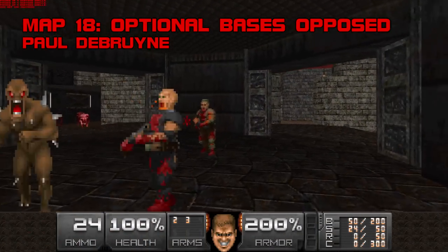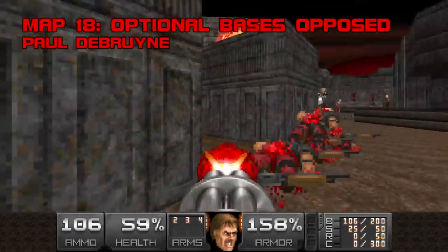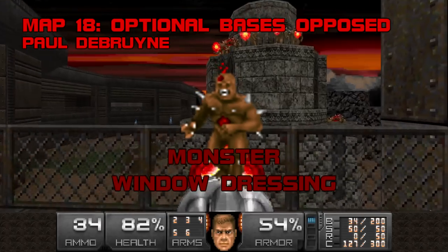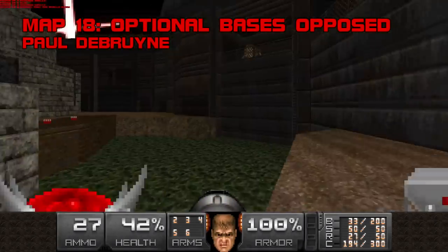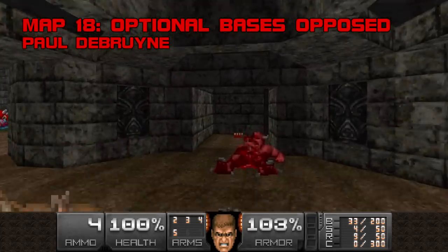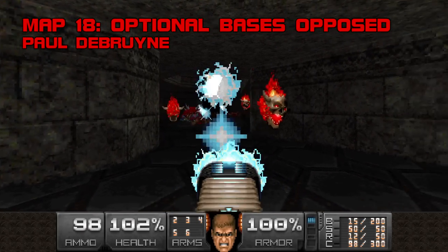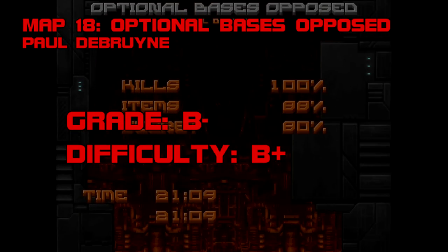Map 18: Optional Bases Opposed. Paul De Bruyne's final BTSX contribution to date overstays its welcome and feels like it's going through the motions. Outside of the opening scramble and a game of hide-and-seek in the pegboard arena, none of these fights make much impression. Monster window dressing pads out the already bloated kill count, and the red and yellow keypaths are rote and uninspired, seemingly intended to precede the blue key segment which holds a BFG locked behind red and yellow bars. Optional Bases Opposed ranks low in Skillsaw's body of work — it's too big and streamlined, like somebody's uninspired impression of Skillsaw. Grade B-, difficulty B+.